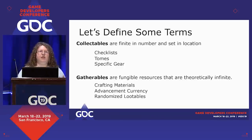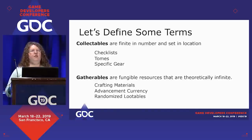Gatherables are the other side of the coin. They're fungible resources that are theoretically infinite — you'll never not be able to get more wood or more tin. Advancement currency includes things like coins or bonus XP, things where collecting them allows you to buy upgrades to your gear or advance your character. And then there's randomized lootables, which are the opposite of specific gear, where you don't know for sure what you're going to get and their location is not fixed.